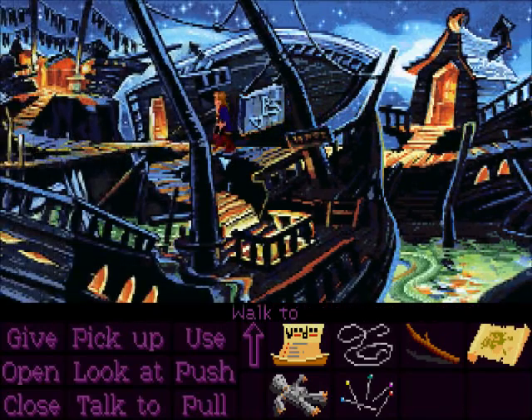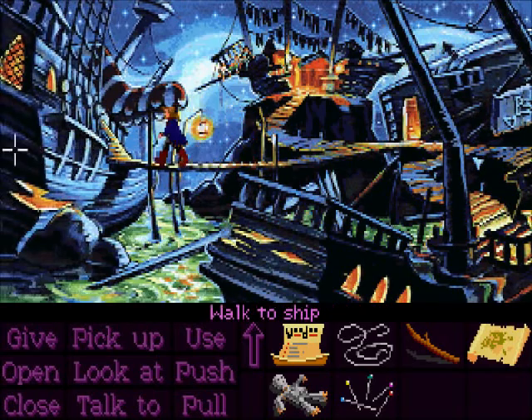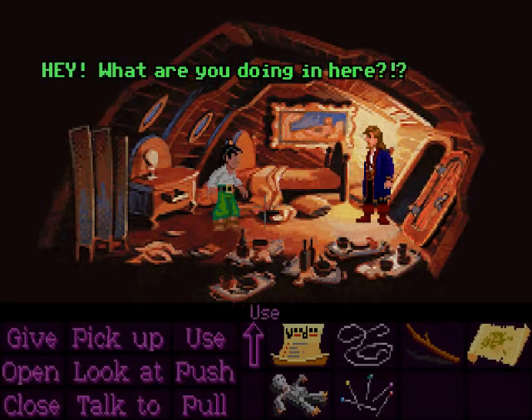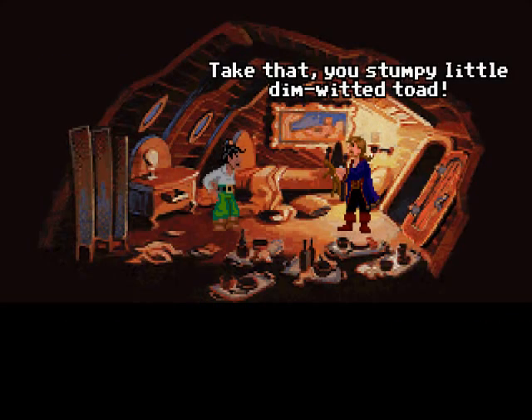Let's go and get Largo LeGrande and stop him from terrorizing Scabb Island, the slimy little toad. It's time to get our revenge. Hey, what are you doing in here? Get out of my room! Ow! Take that, you stumpy little dimwitted toad.